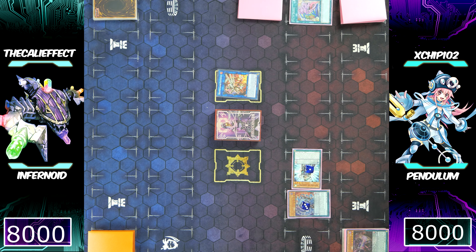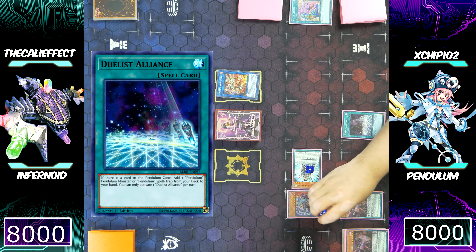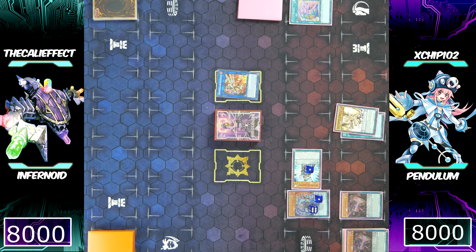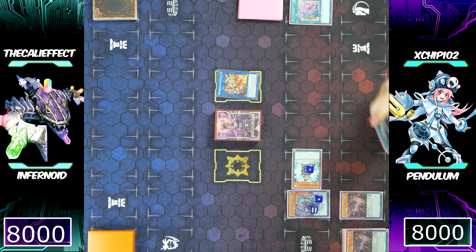Chip follows up by activating Chronograph Sorcerer into his scale, placing more counters on Jackal King. He then activates Duelist Alliance, but Desires wasn't fair to him — he banished all of his low scales through Pendulum Call. Instead he's actually going to search Master Pendulum, the Dracoslayer. That card came in clutch — not only is it a dragon monster to start Guard Dragon plays, it just so happens to be a card Duelist Alliance can search.